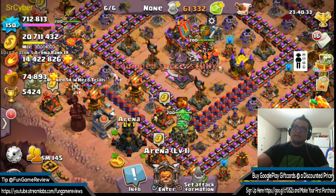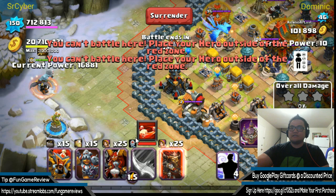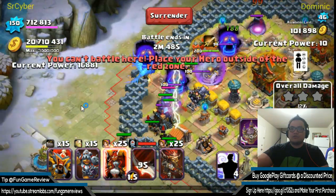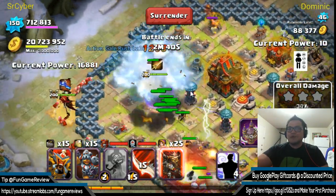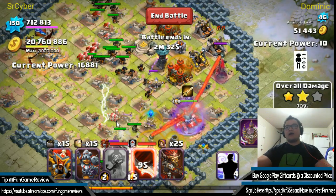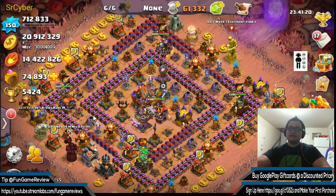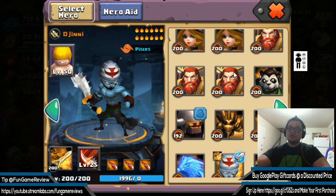Woven Fiend will just heal himself — it's more of a single target skill, not going to be that great. Let's try D Jenny — teleportation! Making them all go nuts with confusion, keeping them jacked up. He pops to the enemy and wipes them out — D Jenny is a beast, pretty good.